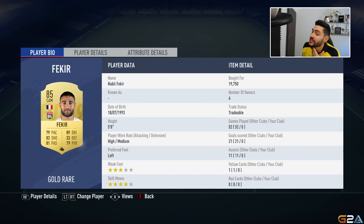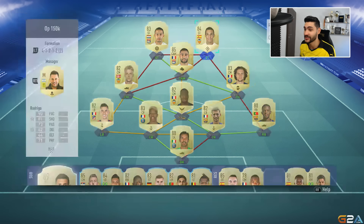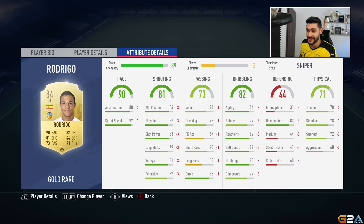Now the offensive line. Fekir has four-star skill moves but only three-star weak foot, which is the only thing I don't like. His stats are fantastic: 82 finishing, 82 shot power, 84 long shots, 82 curve — very important for a central attacking midfielder to hit those finesse shots. He's also powerful with 81 strength. Acceleration and sprint speed are decent, and with the right chemistry style he does the job.